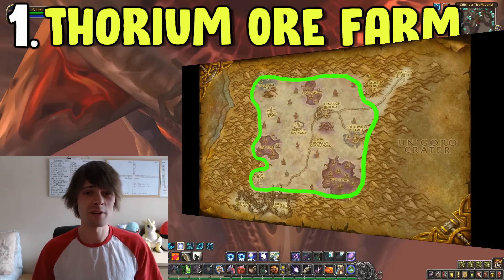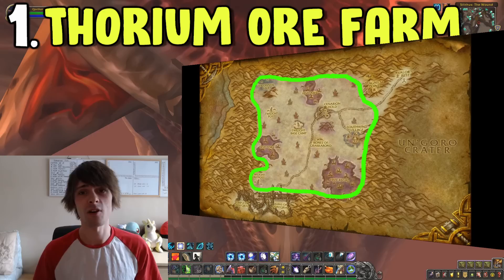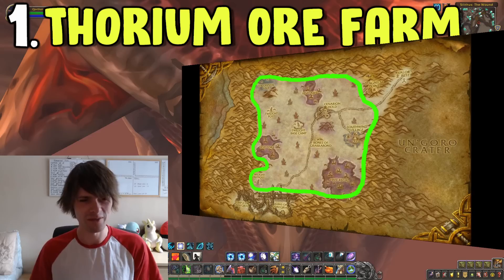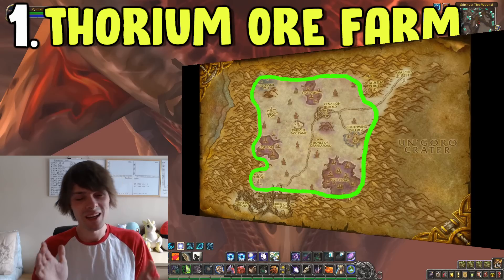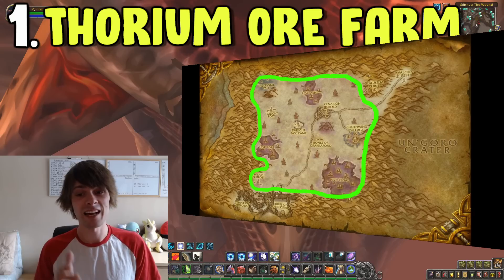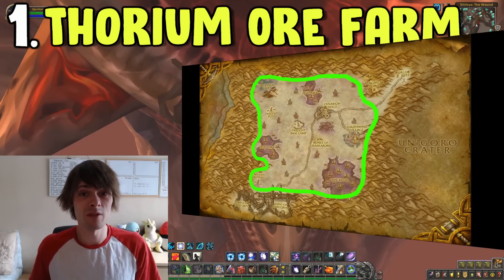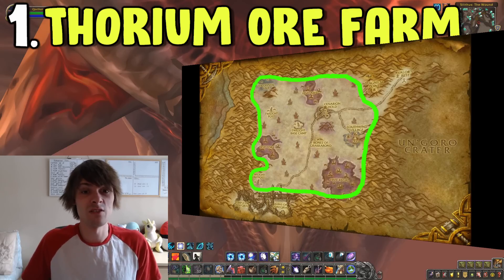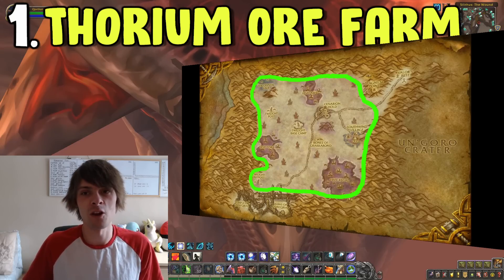On average you're going to get around about 20,000 gold per hour on this farm. If you get less, double check your auction house before you do these farms — that just makes sense. Arcane crystals are pretty much always in demand, mainly because they're not usually highly supplied, so why not supply them and make a lot of gold along with that.